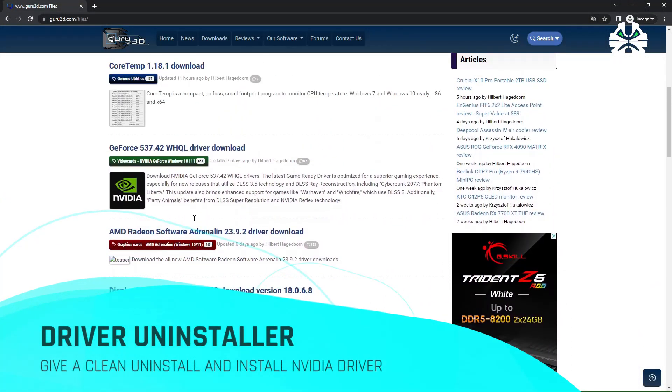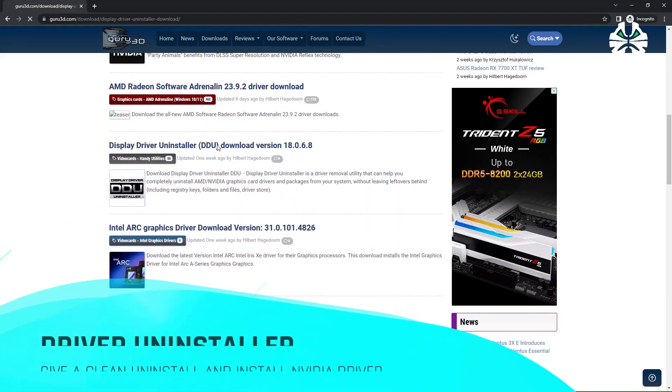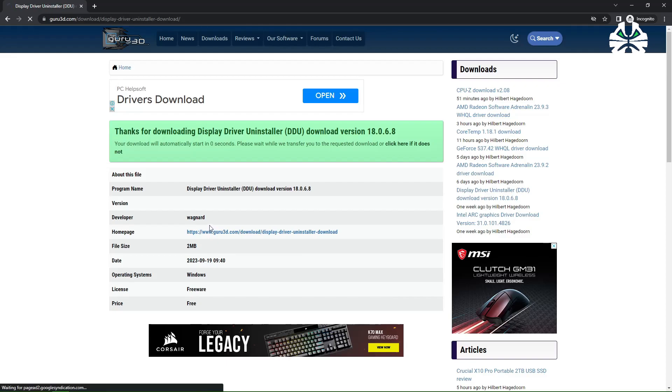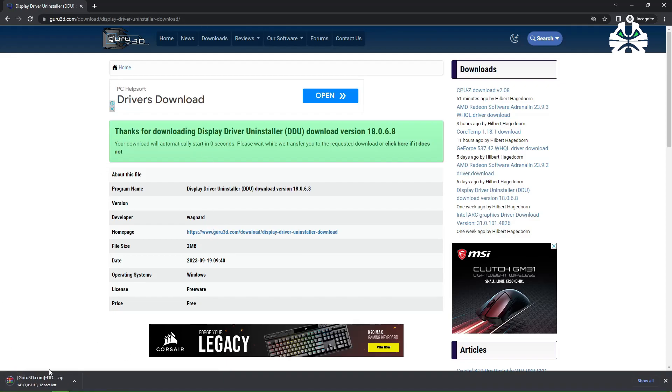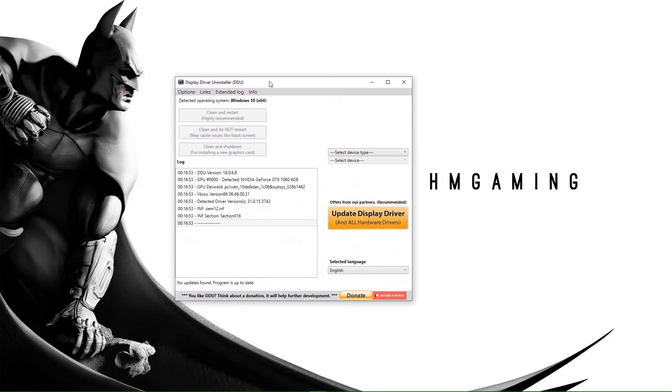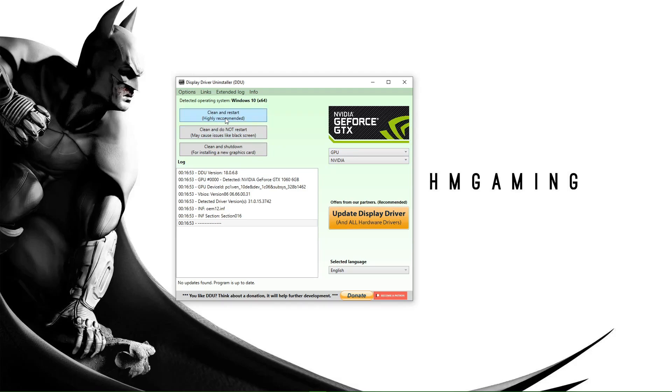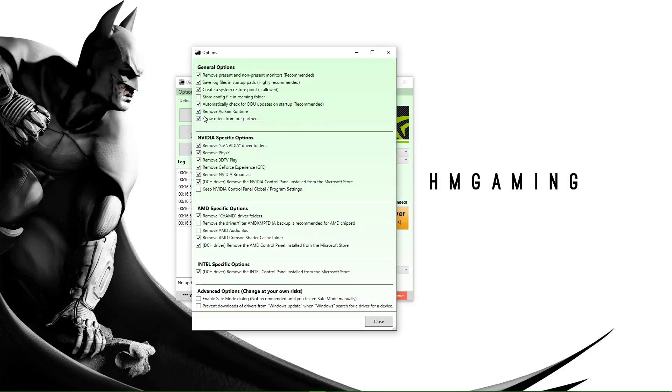First, you have to uninstall your GPU driver and do a proper clean install. I shared the link in the description, please check it out. Choose your GPU and choose the clean and restart option — the recommended one. It will uninstall your GPU driver and clear all your registry files, then restart your PC. If you have the RTX Voice plugin, you have to reinstall it.